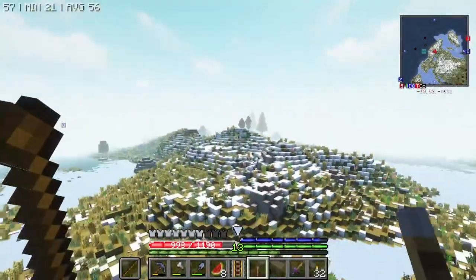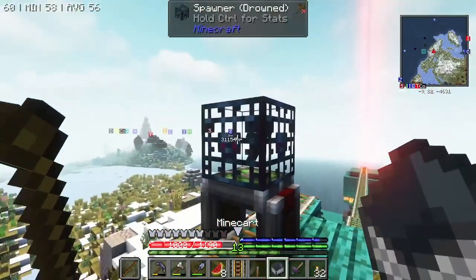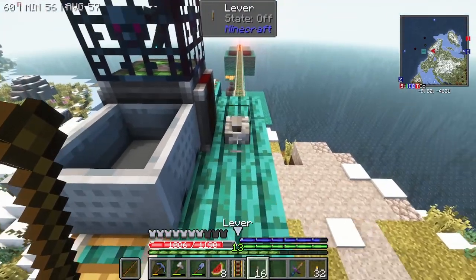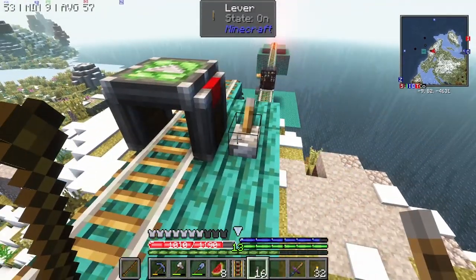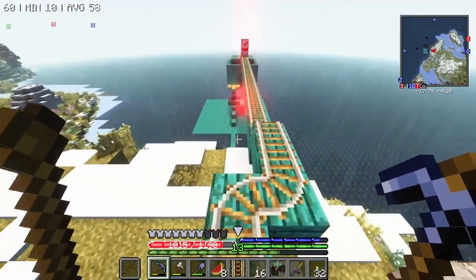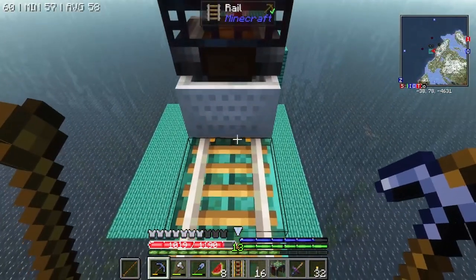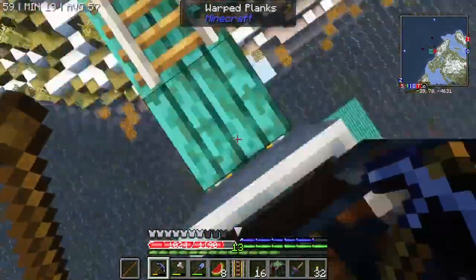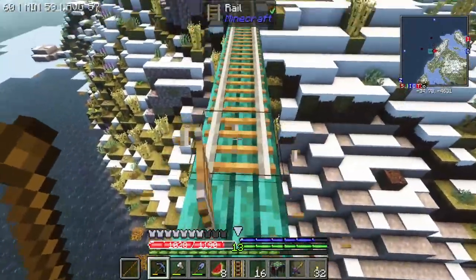Hello everyone, welcome back to All The Mods Gravitas. So, previously we figured out that this is in the wrong biome, which is super annoying. Do I have to give this a redstone signal? I think I do. Alright, I'm just going to go all the way down there. That is where I've set up. Now, I thought this might be the case — the rails that I've got right there are the redstone rails, because I was completely out of regular rails.